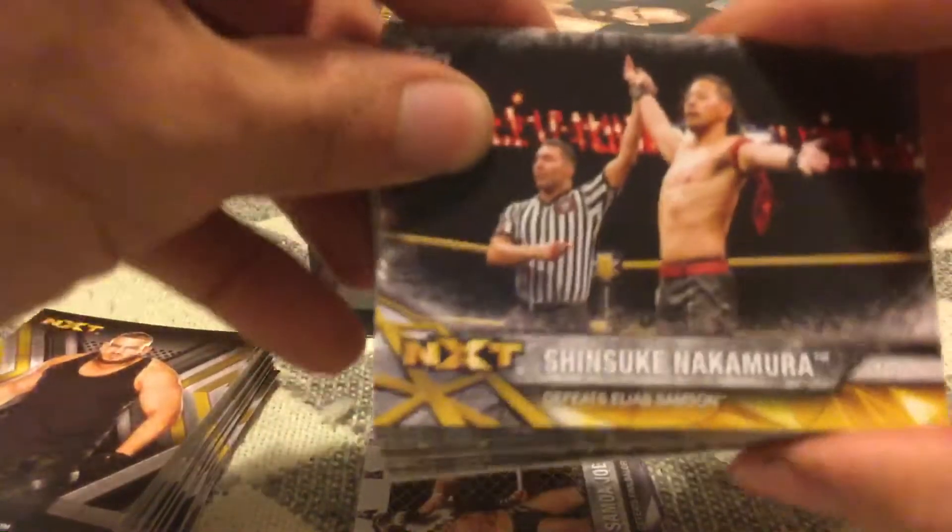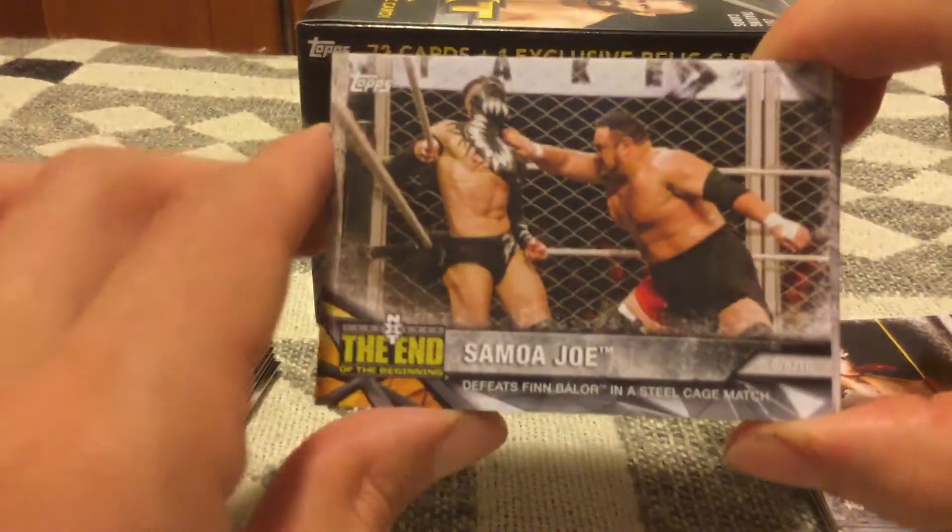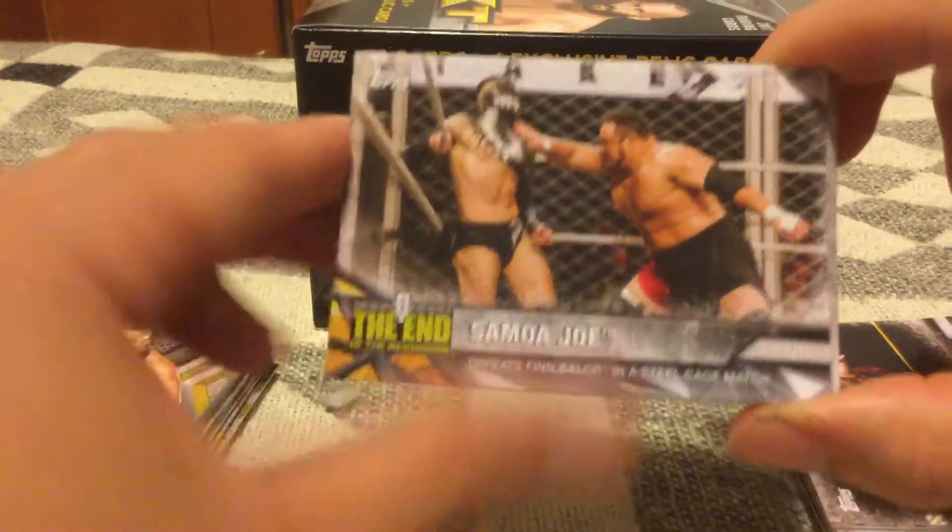The parallel is in there as well. There's also an NXT Greatest Moments set — a lot of it deals with Nakamura, Finn Balor, and Samoa Joe. Pretty basic there. The final insert set is NXT Takeover Greatest Moments.